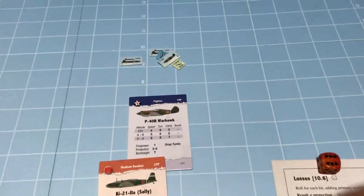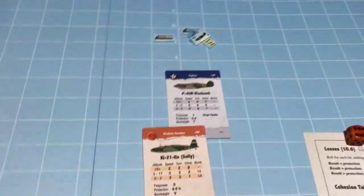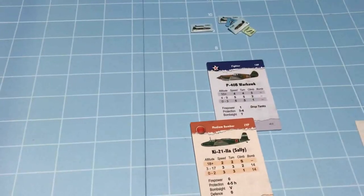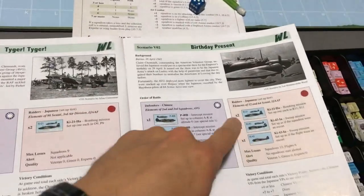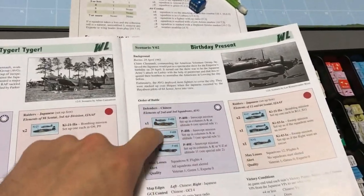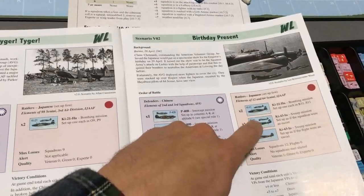That is scenario 1. It's fairly easy to meet the victory conditions and it's a good scenario to learn the basics of movement, tally, and combat - there are no opposing fighters to add complexity. Scenario 2 has a similar setup with bombers against P-40s, but we're going to add in some Japanese fighters, which will make things more interesting.